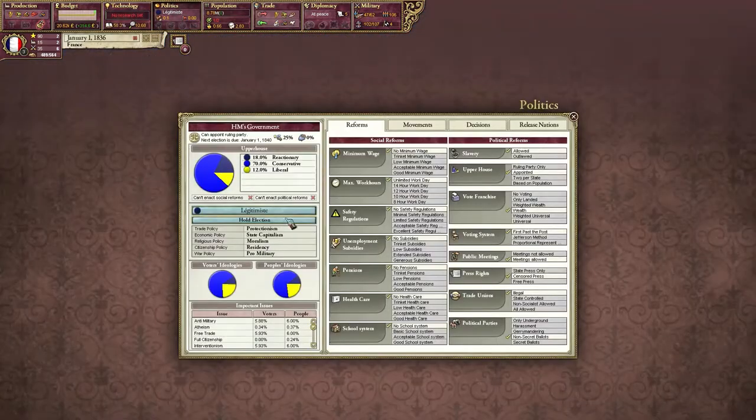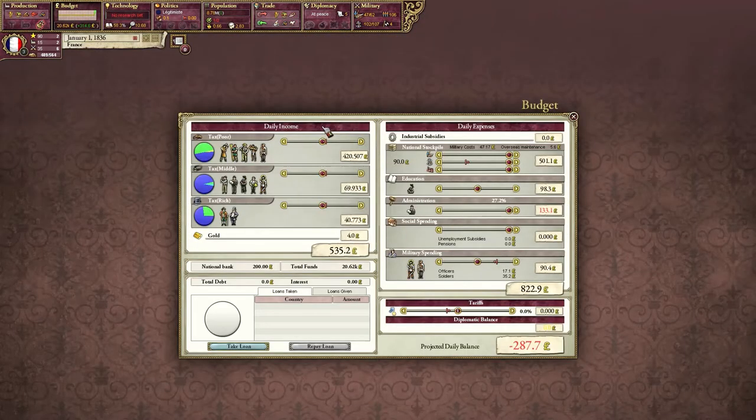Starting off, I've already changed my party so I've got all this good stuff. What I'm going to want to do is balance the budget. Currently my daily projected balance is negative 300. When I raise military spending, that goes to negative 400, then negative 430. What I can do to offset that is increase my tariffs — that will get me more money. I'm still running a deficit though.